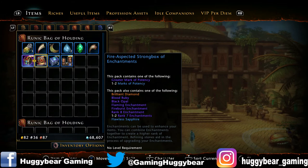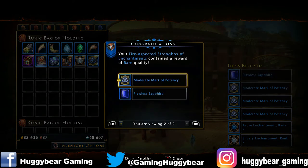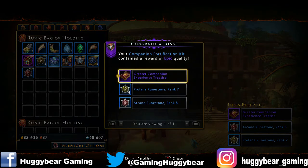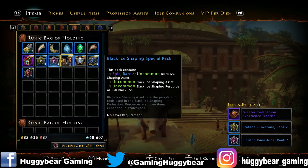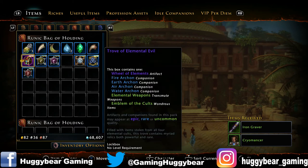I'll start by opening up the strongbox of enchantments first — great market potency, brilliant diamond, and so on, three of those, two enchantments potency, nothing too great. The companion fortification kit has some rune stones, experience, and nothing major. The black ice shaping special pack — nothing useful.